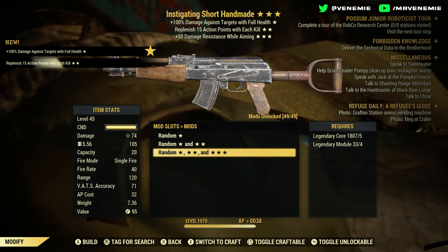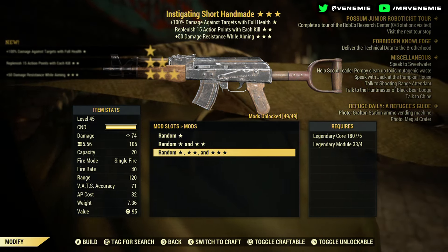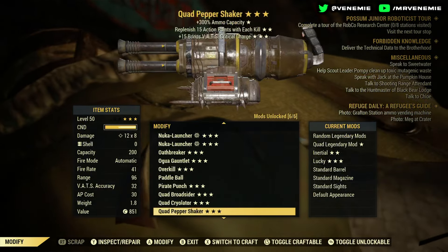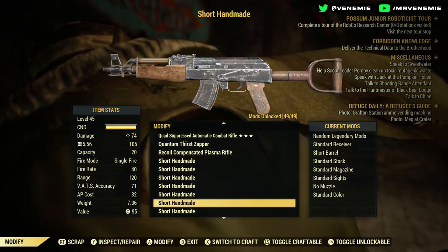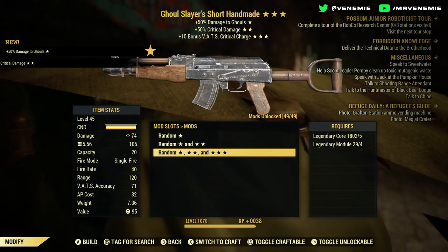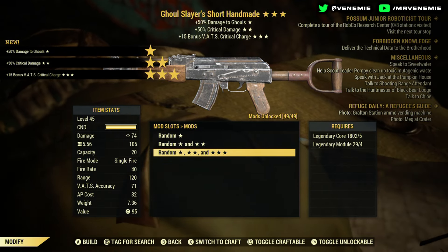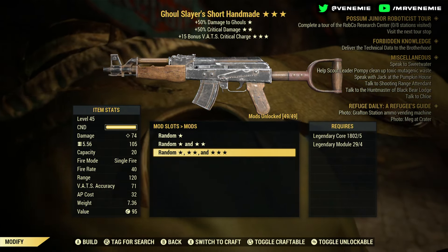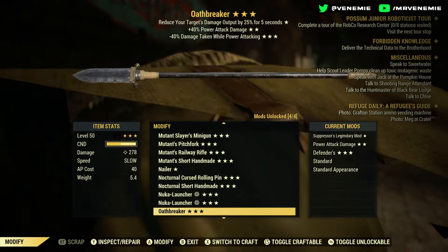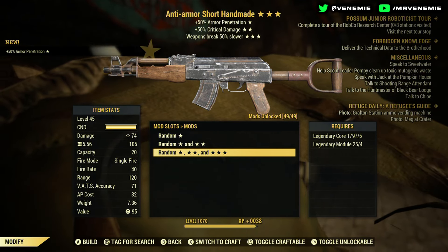Instigating Handmaid: replenish 15 AP with each kill, plus 50 damage resistance while aiming. Those two attributes kind of contradict each other — it definitely could be a better roll. Ghoul Slayer: immediate trash, just garbage. I'd either sell it, drop it on the floor, or put it in the script pile. That's not something anyone in my eyes would want, and I want to give you guys something you're at least going to be happy about.